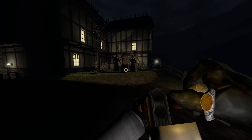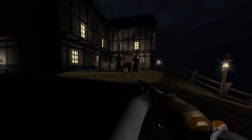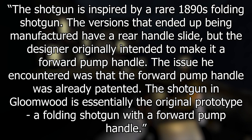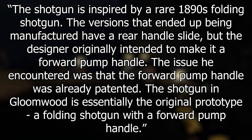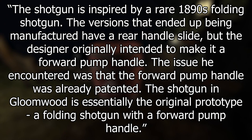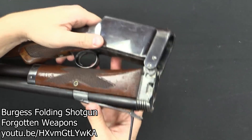Currently in the game there are four weapons: a sword cane, a revolver, a secret undertaker pistol, and a glorious shotgun. To address the elephant in the room, the shotgun is inspired by a rare 1890s folding shotgun. The versions that ended up being manufactured have a rear handle slide, but the designer originally intended to make it a forward pump handle. The issue he encountered was that the forward pump handle was already patented. The shotgun in Gloomwood is essentially the origin prototype — a folding shotgun with a forward pump handle. That's from the official FAQ. There's a great video about the actual shotgun from the YouTube channel Forgotten Weapons, link in the description.